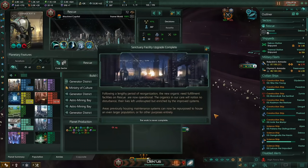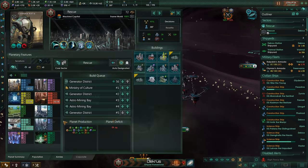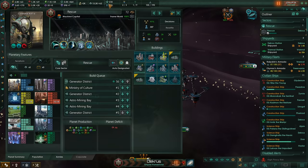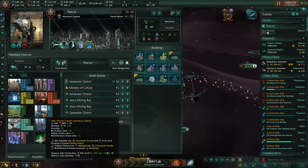Following a lengthy period of reorganization, the new organic need fulfillment facilities on Rescue are now operational. The organics in our care will notice no disturbance, their lives left undisrupted but enriched by the improved systems. Areas previously housing maintenance systems can now be repurposed to house an even larger population, or for other purposes entirely. There we are — the high-density sanctuary districts. That's just really cutting down on empire size more than anything else.